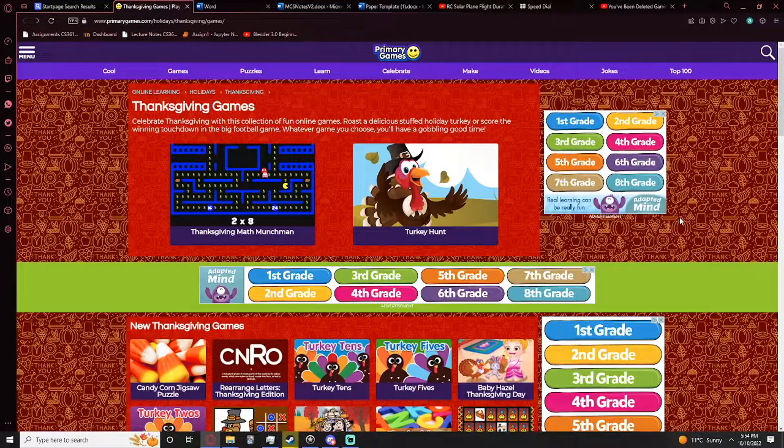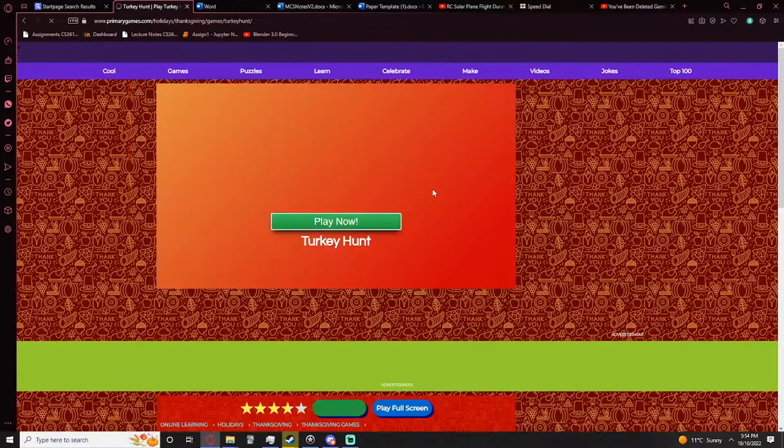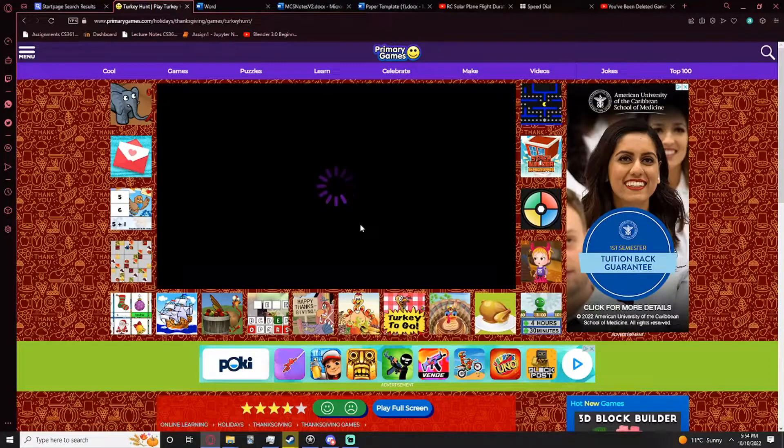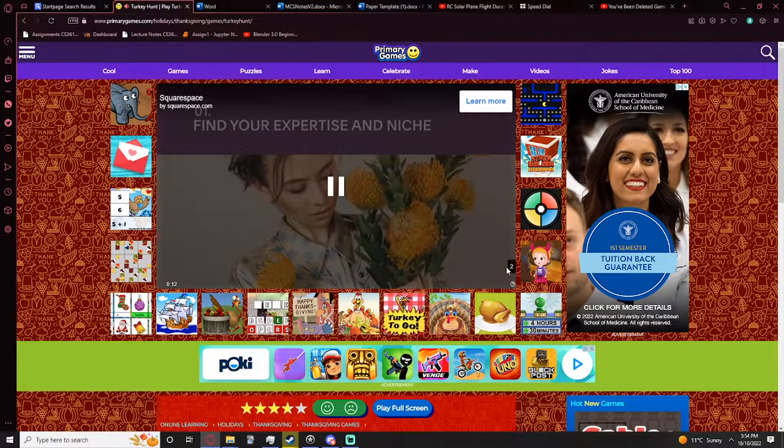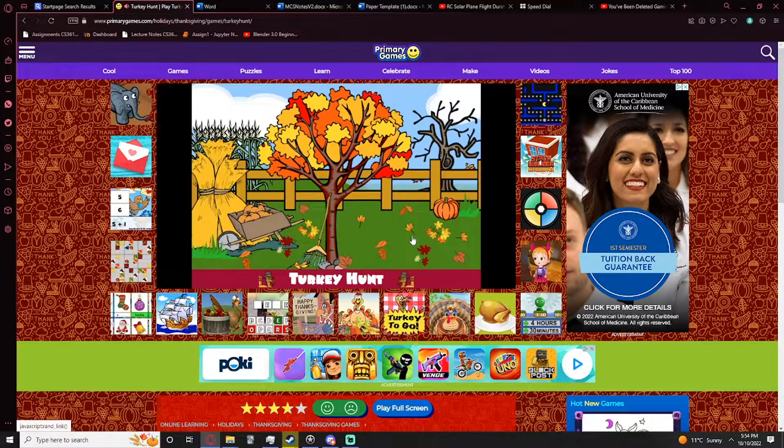Yo, what's up everyone, welcome to another brand new Sparrow Place episode! Today we'll be playing some Thanksgiving games I found on some random website. It says 'Celebrate Thanksgiving with this collection of fun online games — roast a delicious stuffed holiday turkey or score the winning touchdown in the big football game. Whatever game you choose, you'll have a goblin good time.' Let's begin — let's skip this ad.